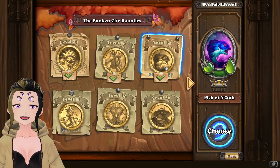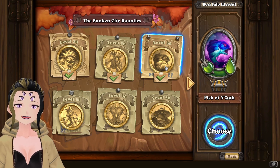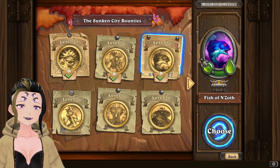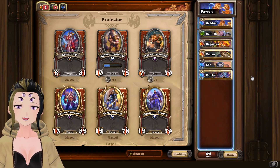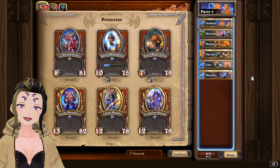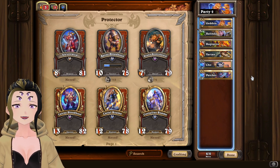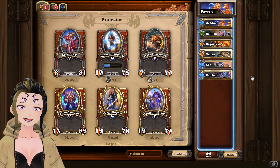Hey, it's Whoops here with a guide to the Fish of N'Zoth hero bounty. This bounty will unlock Lorewalker Cho's third equipment and Patches' third equipment. I completed it two ways — the first one being Fire, with varying as a way to just do a bunch of damage if you really need to, with Cho and Patches.